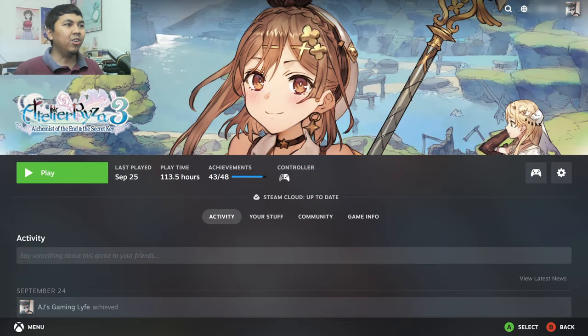One hundred and thirteen hours — one hundred and thirteen hours it took me to beat Atelier Ryza 3, Alchemist of the End and the Secret Key.